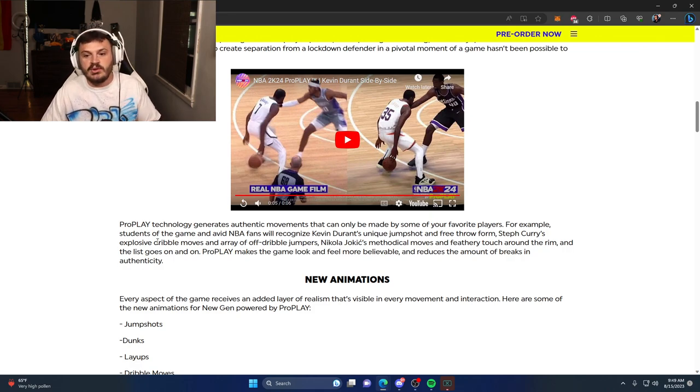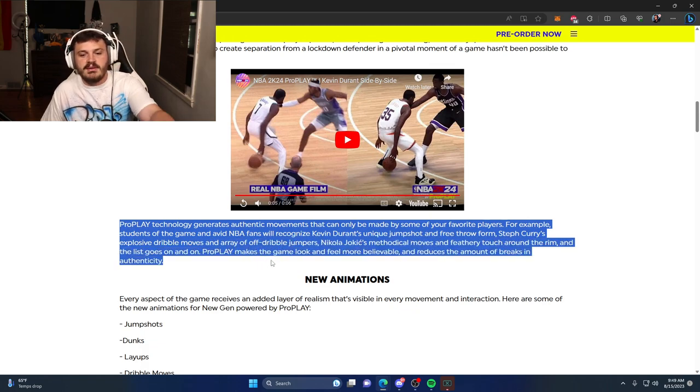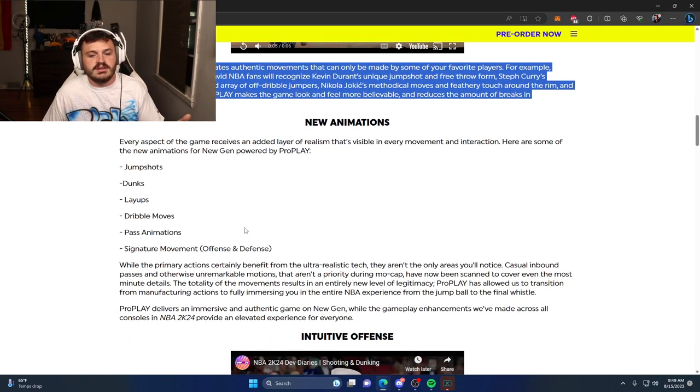That's basically what the Pro Play technology is going to do. I think it is really cool — it'll make things a little bit more free-flowing compared to some of the stiff animations you might see, giving your favorite players their unique signature moves, like Kevin Durant's unique jumper.